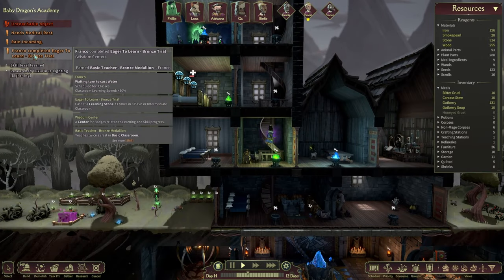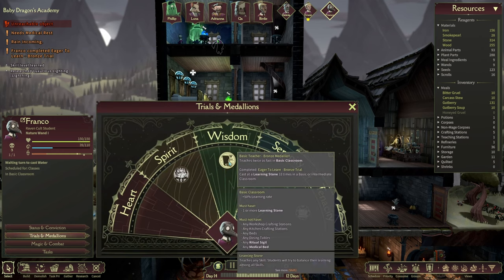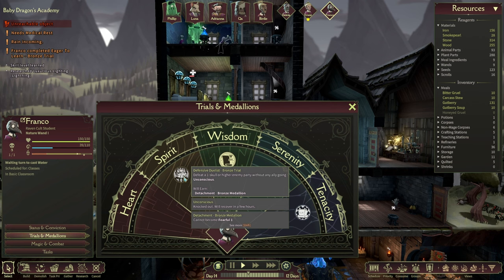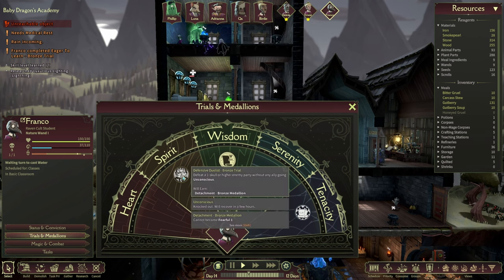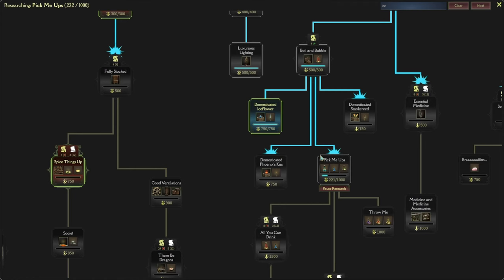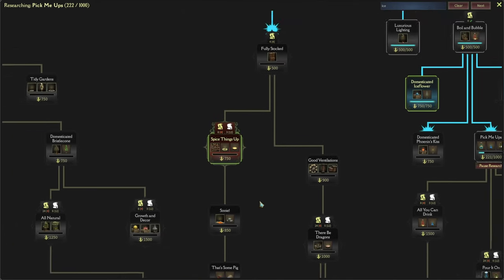We'll focus on the next research right away - was that the lightning storm? There we go. And Franco completed eager to learn - bronze trial! Okay Franco, if we sold you off at the black market we'd probably get a few scrolls and then we could hire Dakota. Hold on a second, whilst you're doing this research over here.